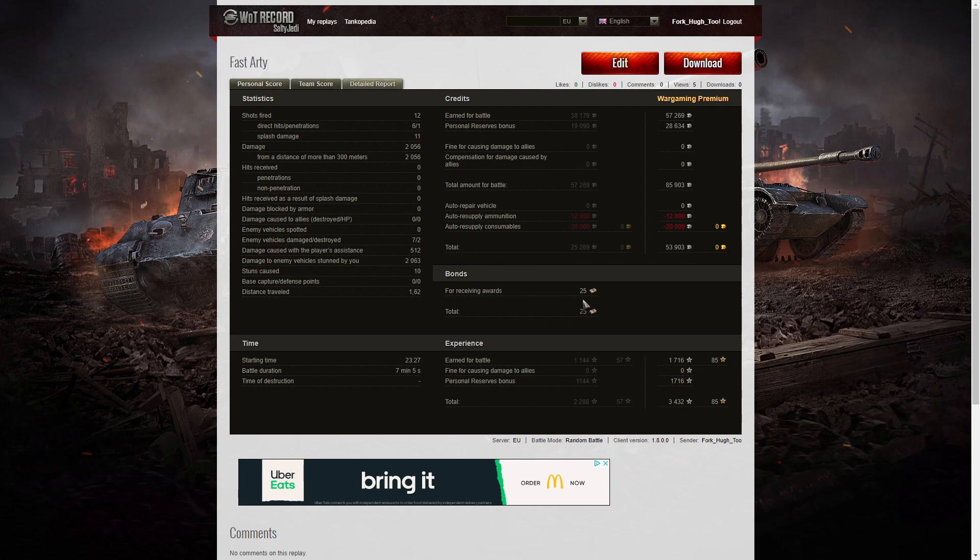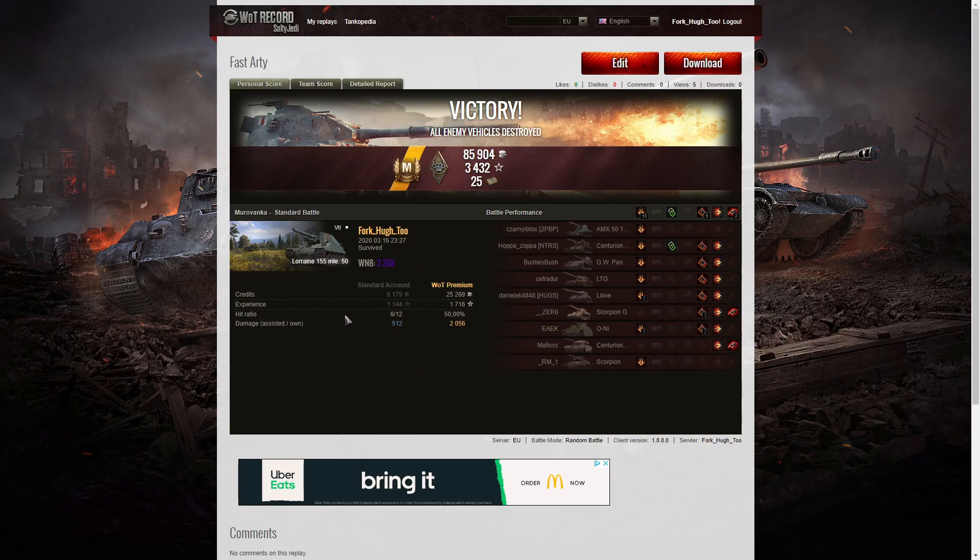Not bad for a tier 7 arty — 25 bonds from the Veni Vidi Vici, 1,716 XP, same again from personal reserve, for 3,432 experience points altogether. The Lorraine is a vehicle I do like as an arty; it's fast, and the Lorraine 155.51 is even better. A lot of people would agree that's the best arty for frontline, but some members have said they've tried every arty at frontline and achieved general rank in each of the tier 8 arties — so don't take my word for it, do some experimentation and find out which one you like. I've got another video coming up and you won't believe what happened in that one — it's quite an interesting game right to the very end. If you enjoyed this replay please give it a like, do subscribe to the channel, and thank you for watching.